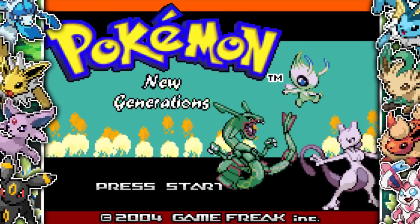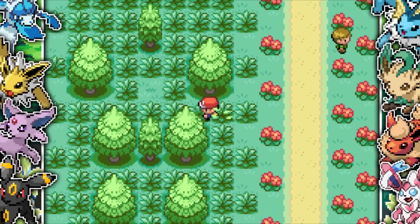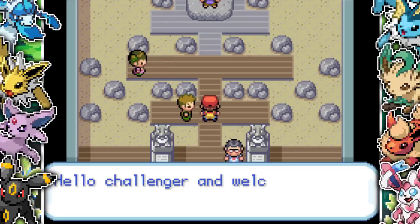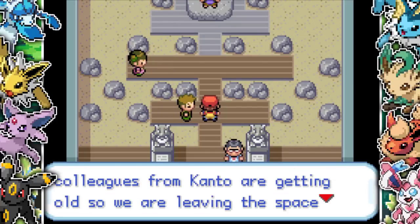Today we are playing Pokemon New Generations. This game takes place in the Kanto region set years in the future, with all of the routes completely changed. You can catch wild starter Pokemon such as Bulbasaur, and all of the gym leaders you know and love have retired and are now trainers in their very own gyms. Let's get into it.